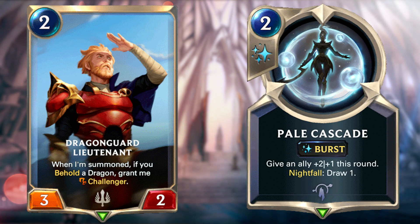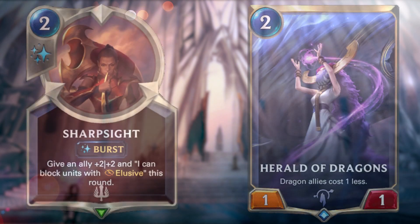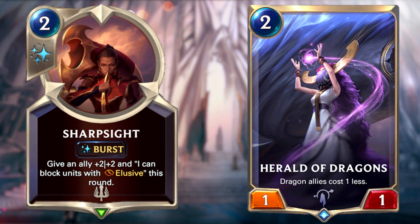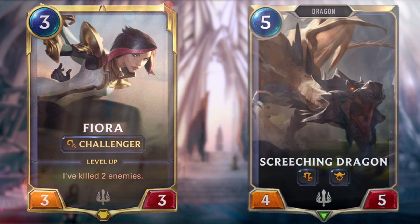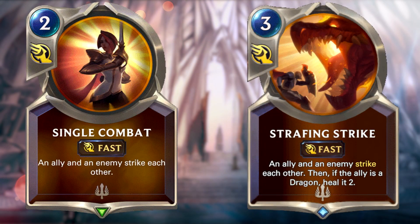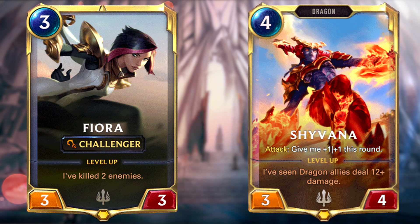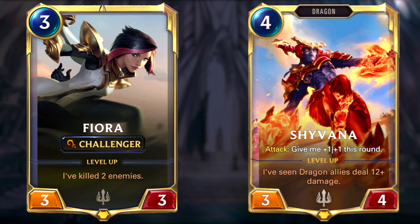As for how the deck plays out, you basically want to survive early game by either fighting board presence with cards like Dragonguard Lieutenant and cheap combat tricks like Pale Cascade and the new Sharpsight, or speed up play with ramp to Herald of Dragons. Your win condition is like the strength of every midrange deck — take value trades with challenges such as Fiora or Screeching Dragon. You also have many strike cards like Single Combat and the strikes generated by Shyvana. If that's not enough, you also have finisher cards in the form of Infinite Mind Splitter and The Sky's Descent. There's also always the Fiora win condition, which synergises really well with all the strike cards naturally included in this deck.